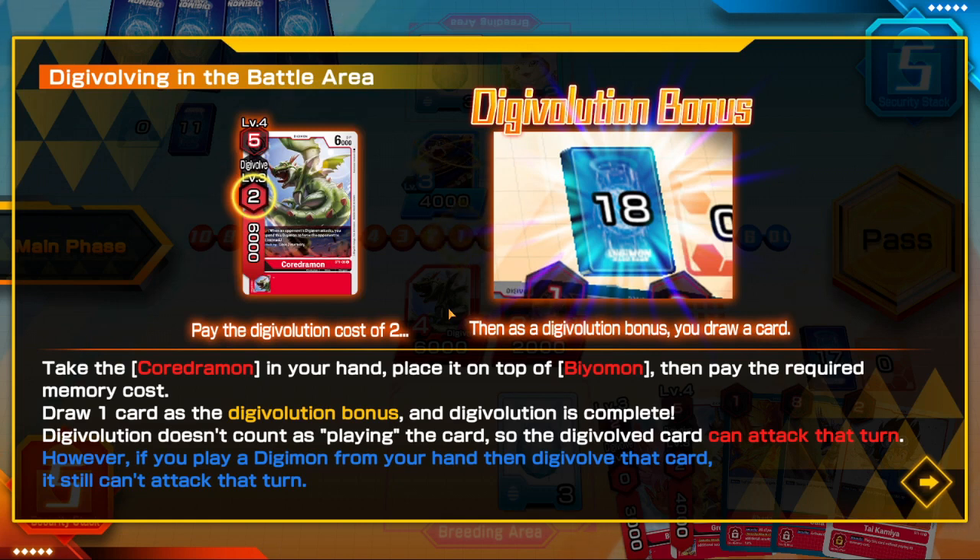However, if you play a Digimon from your hand and then digivolve on top of it, it still can't attack. The reason is that it takes whatever state that Digimon was in and keeps that state, treating it as the same Digimon.